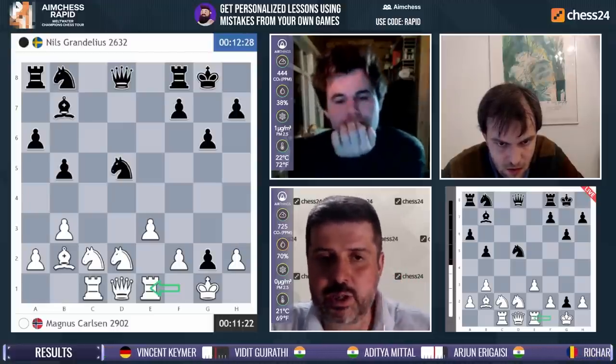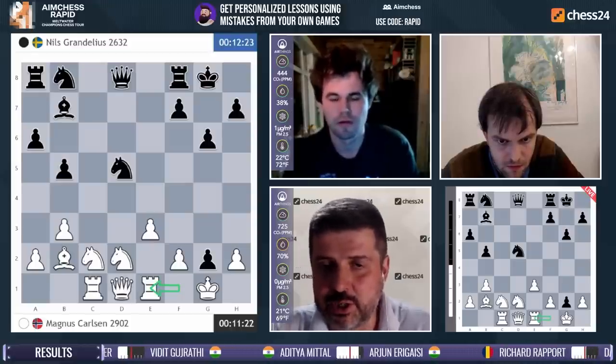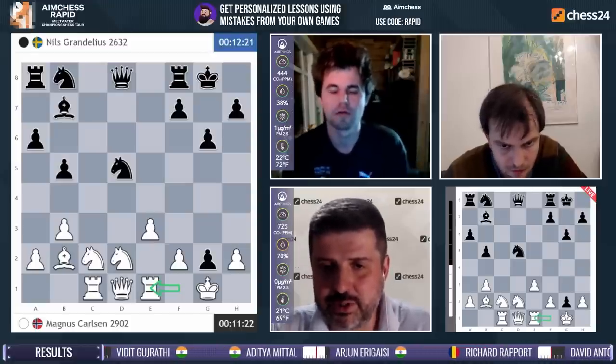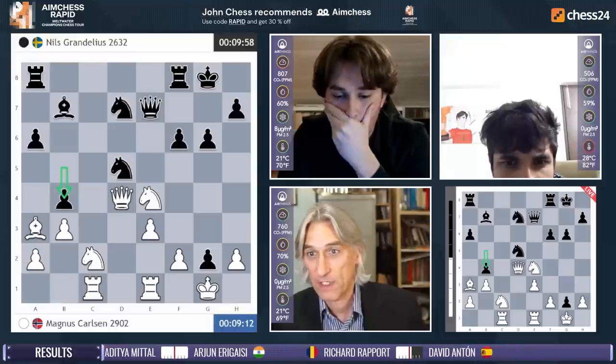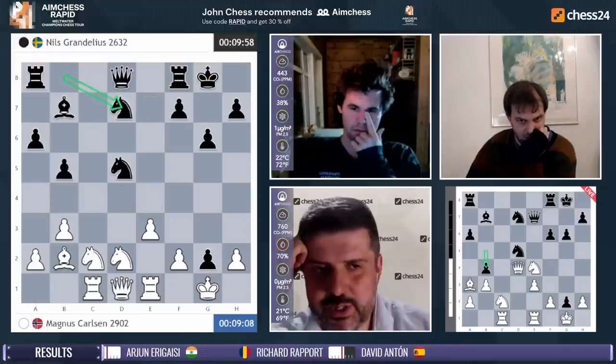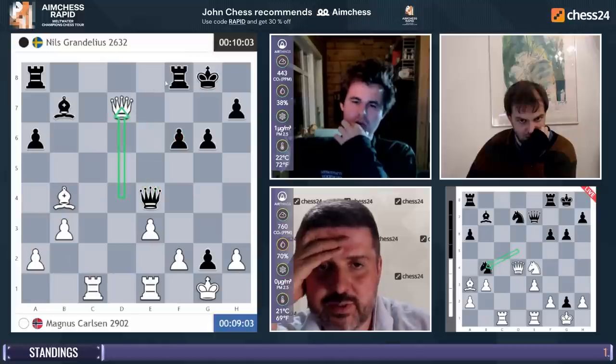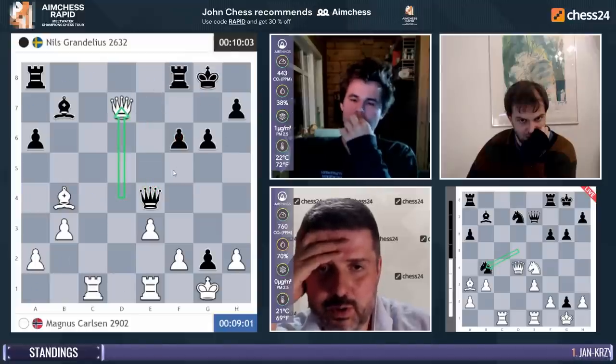You can imagine the bishop on b2 playing a very major role in the rest of this game, although eventually you can play f7-f6 and blunt it a little bit. Very interesting developments. So — can't we take on b4 twice? Let's have a look at where we've got to.